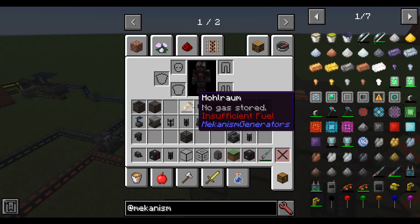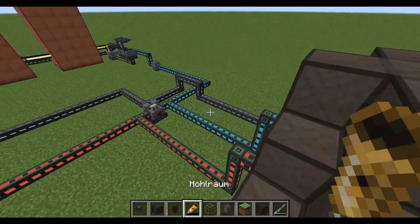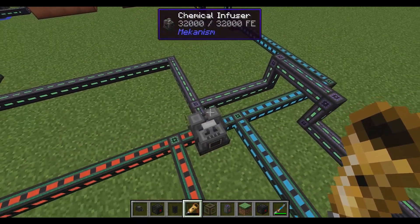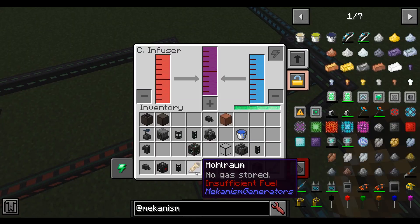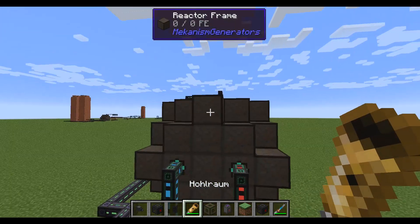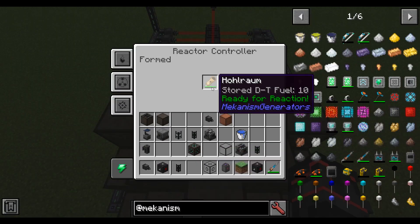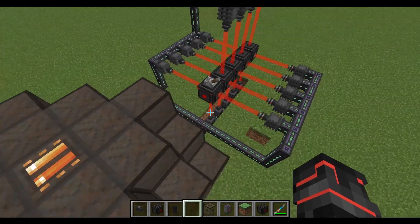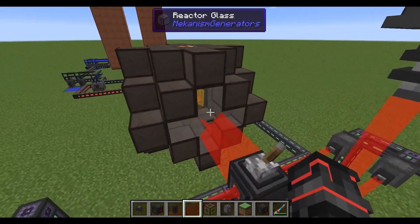One thing you will need is a hohlraum — this is the thing that actually helps start the reaction, and you need to fill it up. Open up the chemical infuser with the DT fuel and put it here to fill it up. It says 'ready for reaction.' Put it inside this slot, flip the lever, and you will see the reaction start.